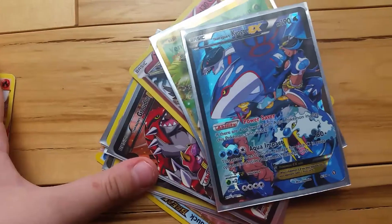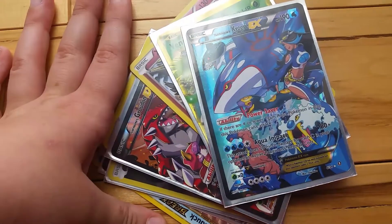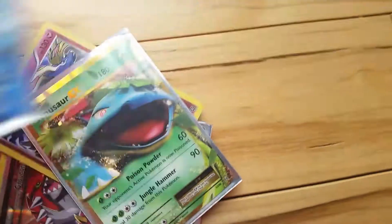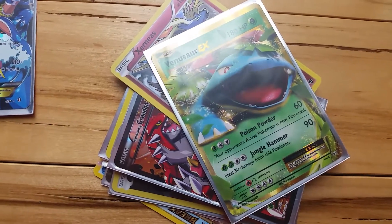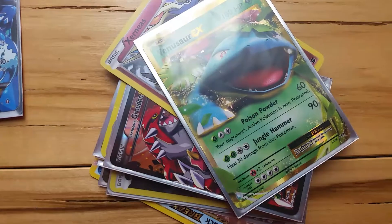Next up, we have Kaigori X, 190 health and 80 plus 20 damage. This is Venusauri X, 180 health and 60 and 90 damage.